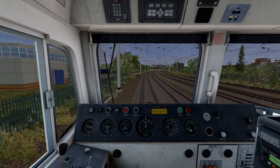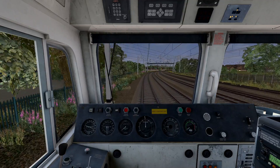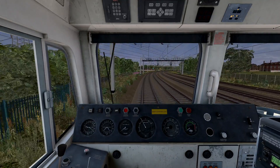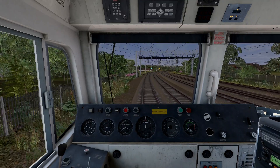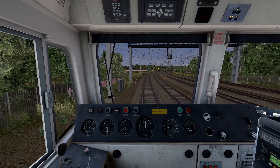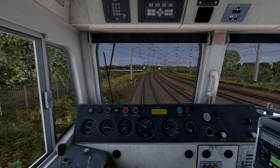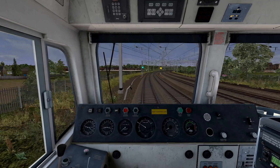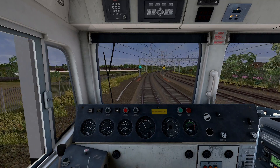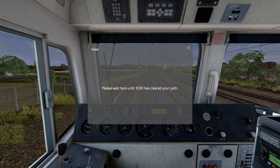There are the TPWS grids. Here is our stopping point. When we eventually stop, I'll apply a gentle halt so we don't damage anything. Message says please wait here until the other train has cleared the path.